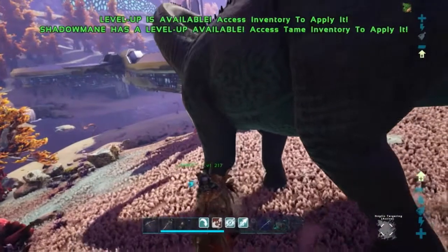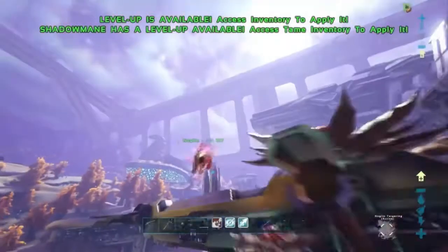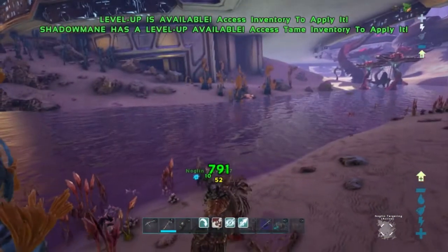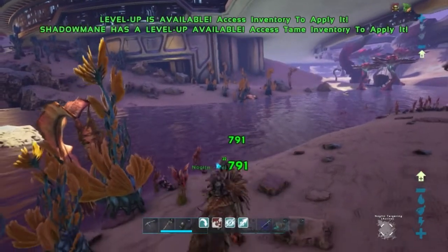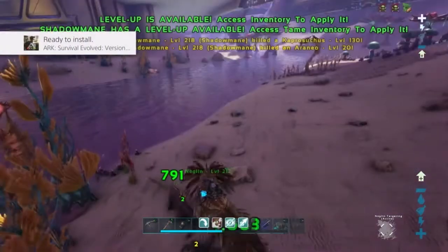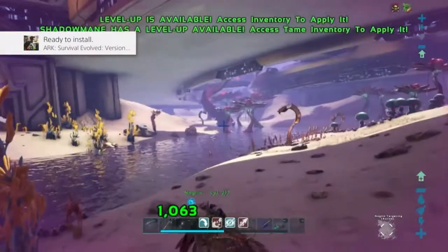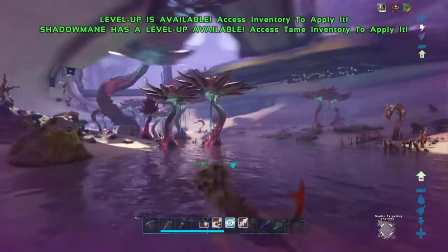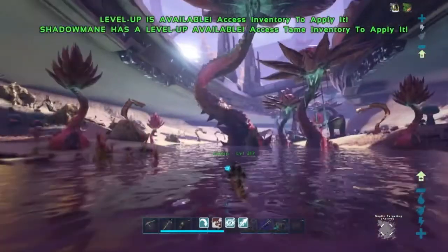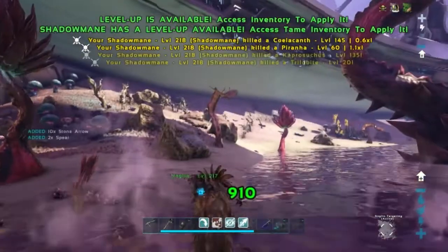They can jump super high. Look how far you can jump. And look how fast it swims — I have the hydration buff, but look how fast it's swimming. It's swimming faster than it runs — it's an extremely fast swimmer.